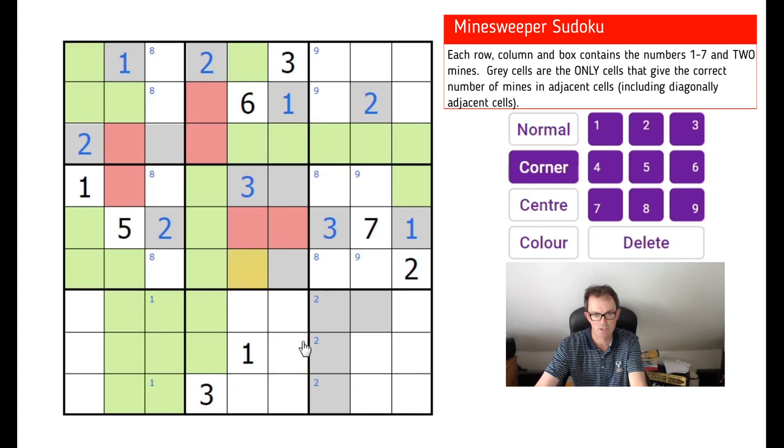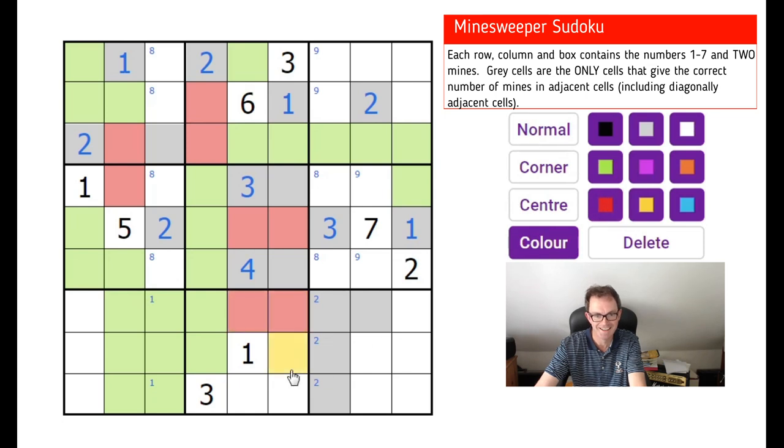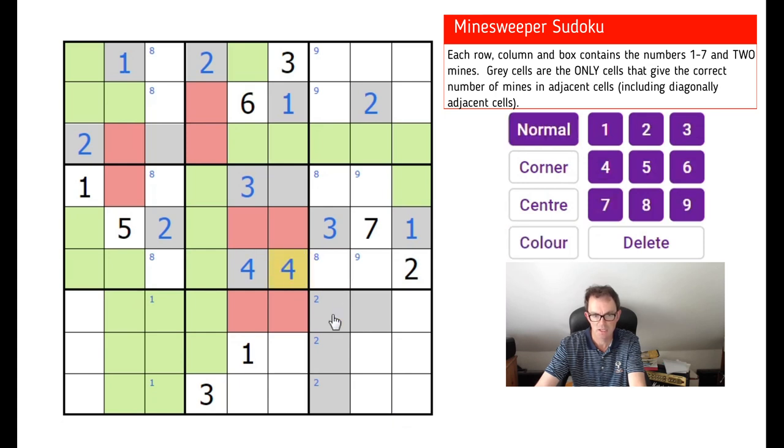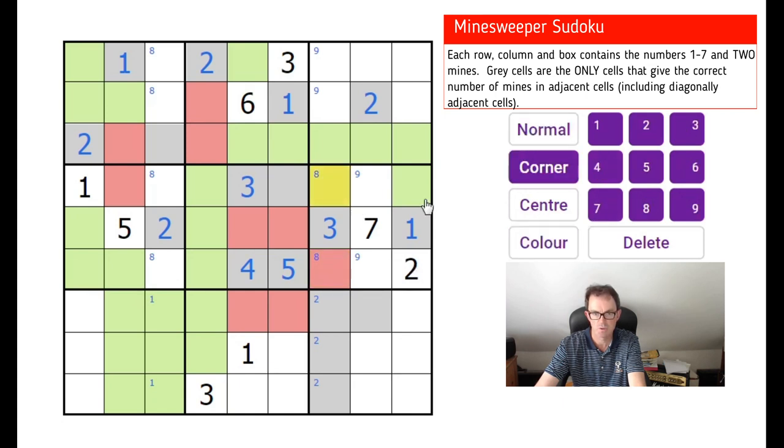It sees three mines. This square now cannot be one, two, or three — and it can see a maximum of four mines — so this is a four, and therefore these two must both be mines. This square can't be one, two, three, or four — good lord — so this must be five. If I make that a mine, that's five, this is a mine, this is not a mine.